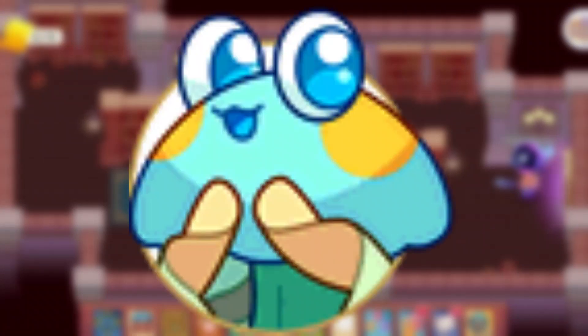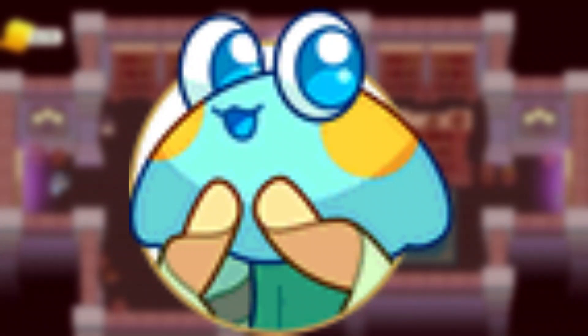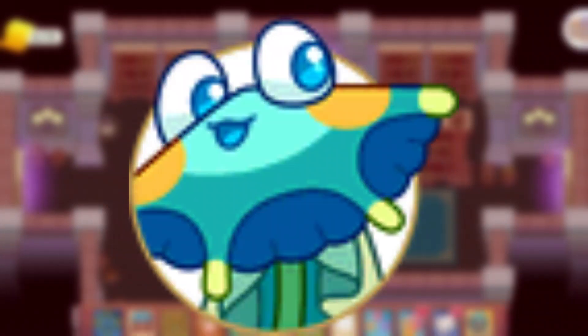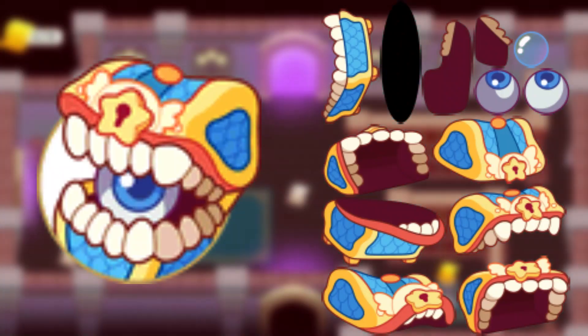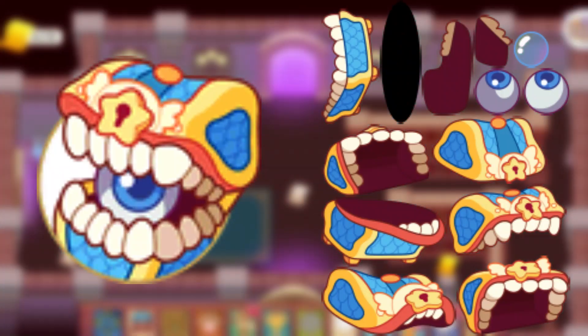Now we are going to be moving on to some pets. It's a Summerfest pet — looks a little weird. And here is its evolution, which looks like an umbrella. And then there is a Member Box Mimic, which looks like this, and we do have the spine for that.